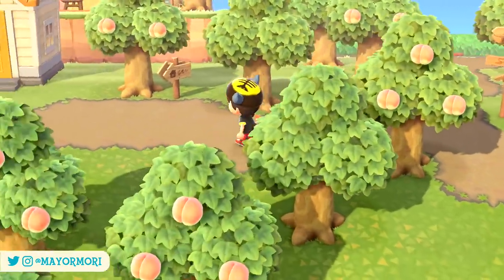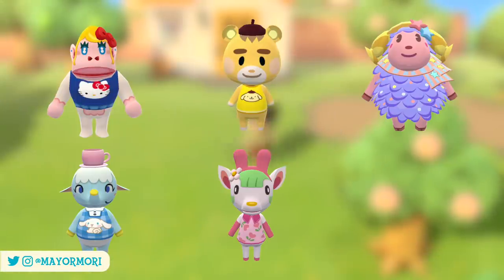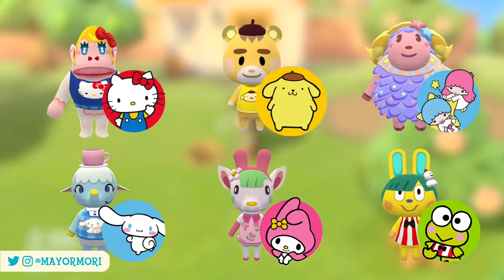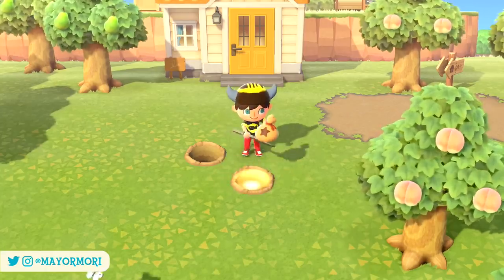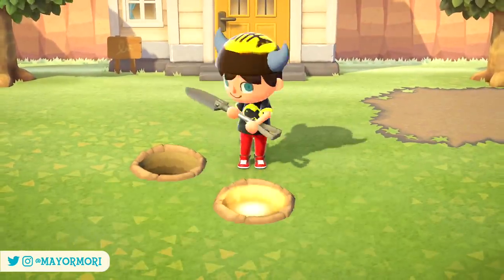The Sanrio crossover adds six brand new Sanrio villagers including Rilla, Marty, Etoile, Chai, Chelsea and Toby, who are all based on well-known characters from the Sanrio franchise. The crossover also adds over 90 Sanrio themed furniture and clothing items themed around each new villager.